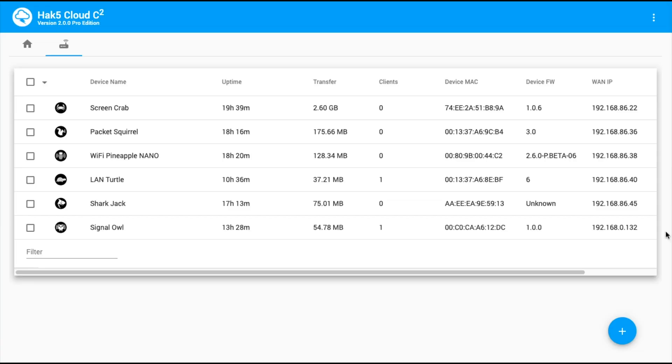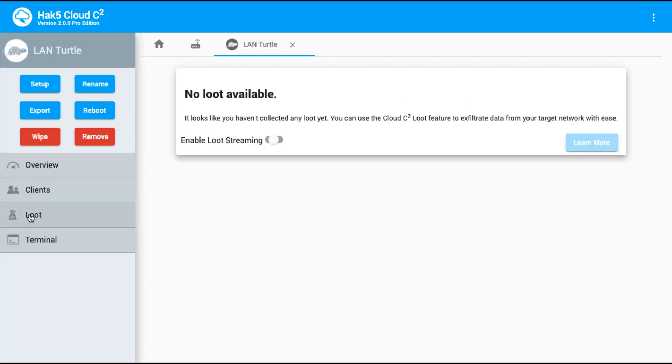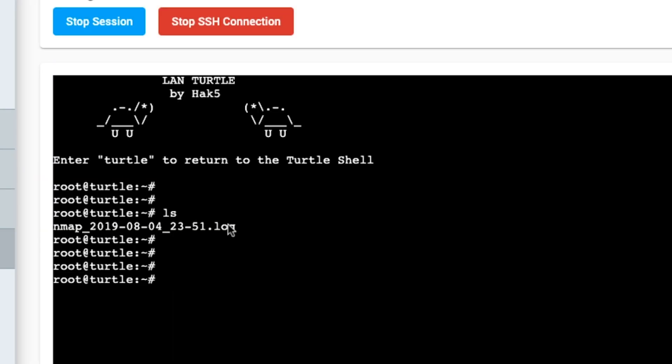But more notably, a loot system for exfiltrating data that is just beyond cool. Let me show you a demo. I'm here in my Cloud C2 instance and I have a royal flush of all the devices connected. I'm just going to go over to my Land Turtle, and you'll see there's a loot menu now. Currently I don't have any loot, but let's get some. If I pop into a shell here, I actually have a log file from nmap. And if I do c2 exfil string and just specify that file,